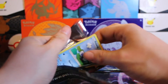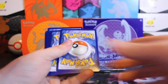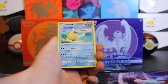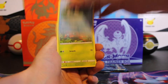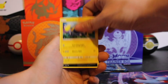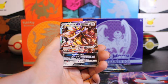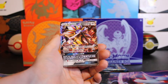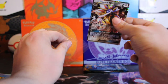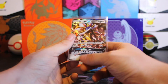Three packs left. Back to the hitters. Pelipper, Croconaw, Poliwag — I actually really like that hand-drawn artwork. A reverse Boldore and a Solgaleo GX. That's actually a pretty good hit. It is not from the Secret Rare — I believe there might be a gold card in this set. This might be how they do their full arts, as they don't do the little bottom area.